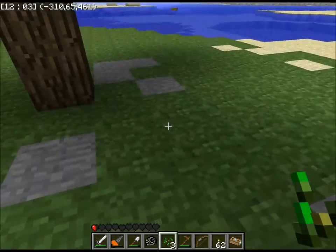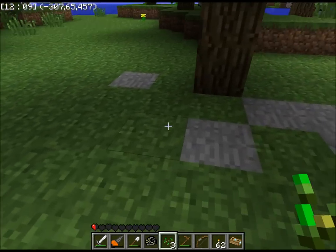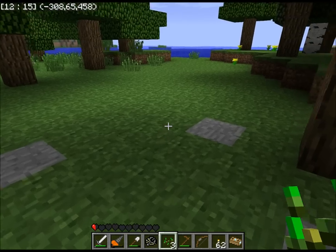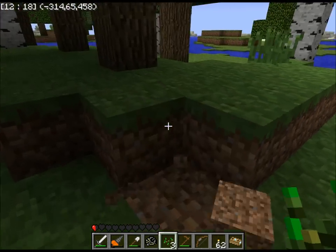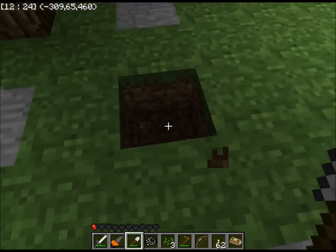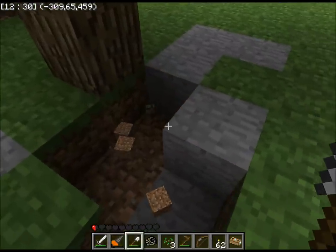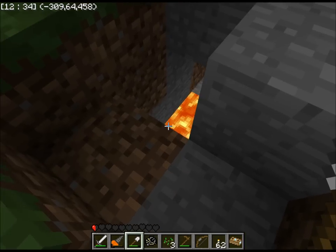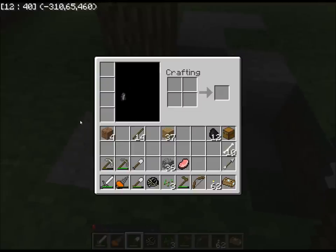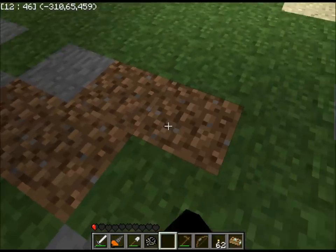This place is actually kind of cool, because as you can see, there's this stone sitting out here, a piece of dirt here, and lava here. So that's kind of cool. Obviously I'm not going to fall into that, because that would be very unpleasant.